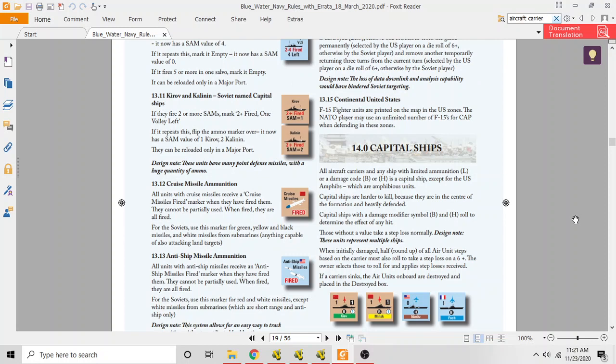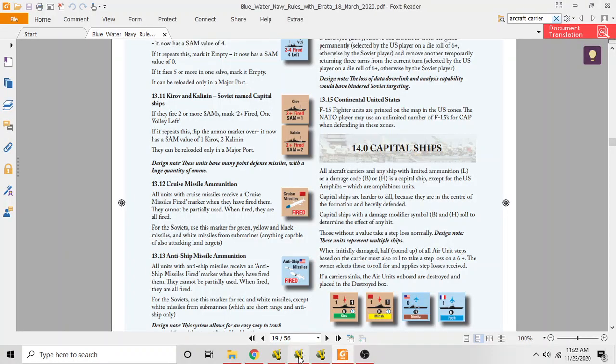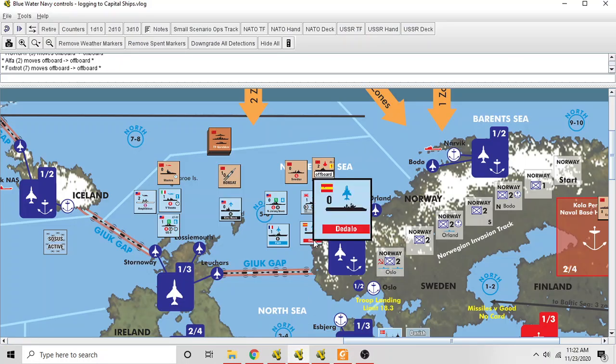Rule 14.0 tells you pretty clearly: any ship with a limited ammunition or damage code is a capital ship, except for U.S. amphibious units. The amphibious units don't have a damage code or limited ammunition marker. The New Jersey has an 'H' damage code — that's a modifier. The Foch has a 'B' damage code, so these are capital ships. It also says all aircraft carriers are capital ships, even if they don't have a damage modifier.